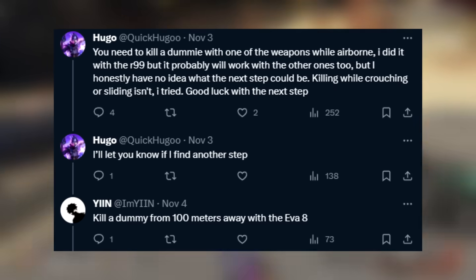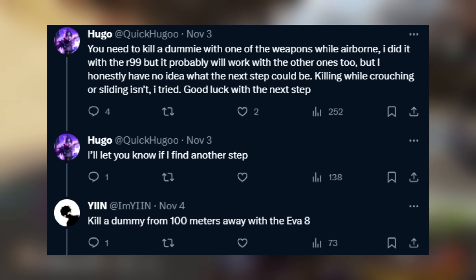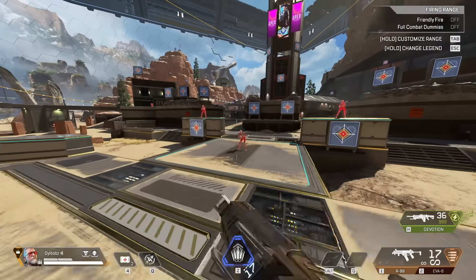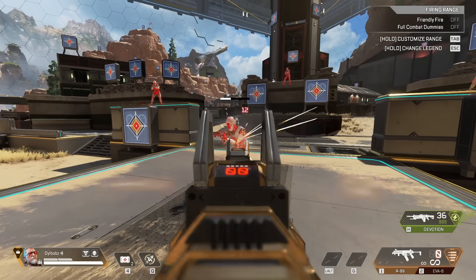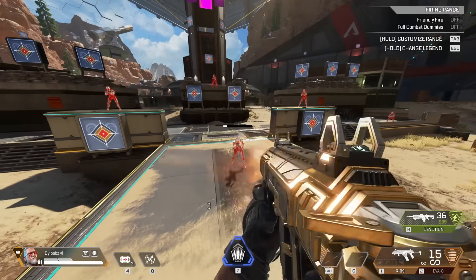Thanks to Hugo and Yin on Twitter for helping figure this out and finding these next steps. The next step: with your letter R weapon — the R99, R301, RE45, or Rampage — you have to kill a dummy while airborne. Just get the dummy to one shot, then jump in the air and kill them while airborne, and the sound will play.